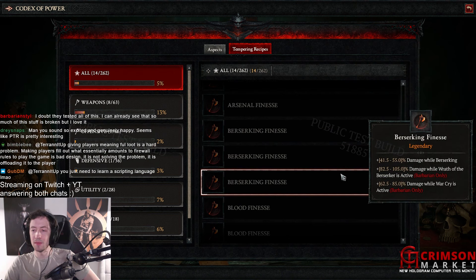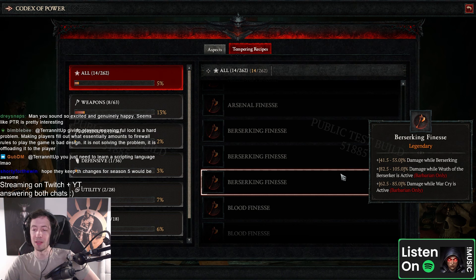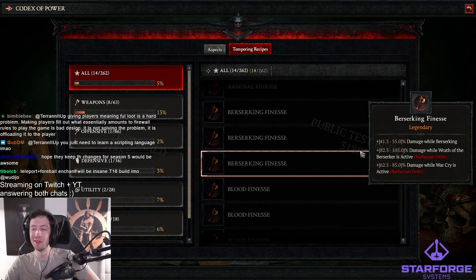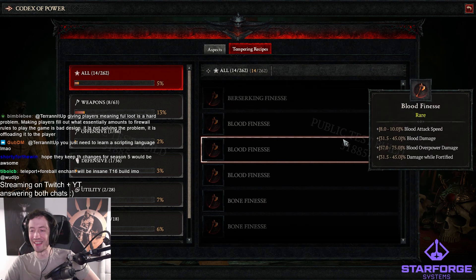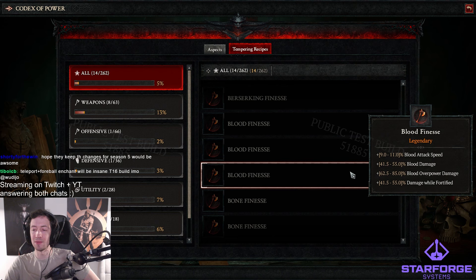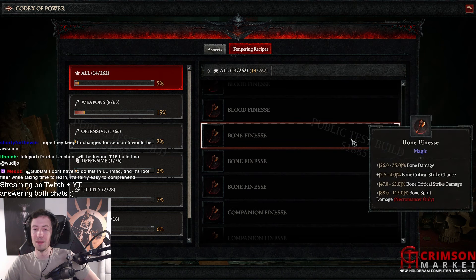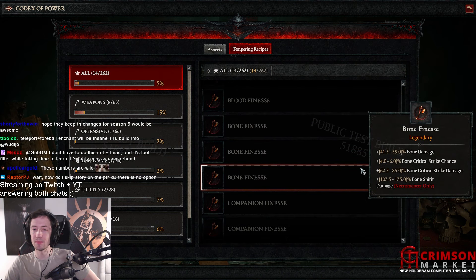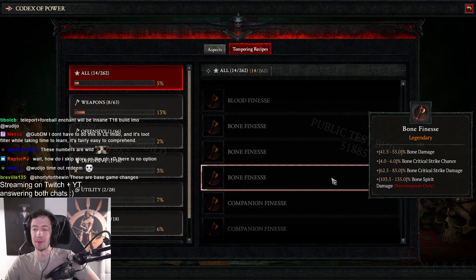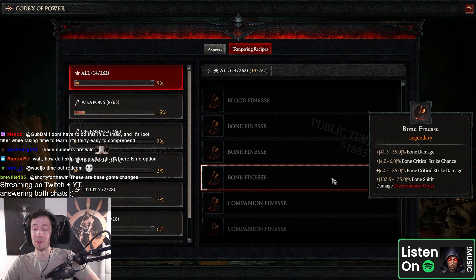Damage while stopping weapons — that's kind of big. Berserking — damage while berserking, damage while Wrath of the Berserker is active, damage while war cry is active. Really big numbers — that's a lot of berserking damage. Blood — attack speed, blood damage, blood overpower, blood damage of 45. Bone finesse — finesse is always kind of generic stats, there's crit, crit damage, bone spear damage 135% by the way.